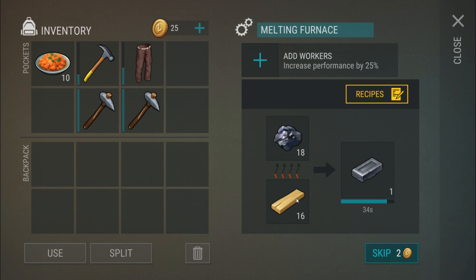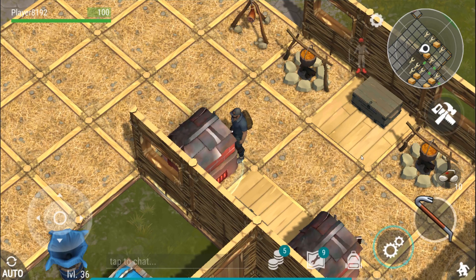Someone told me that planks will burn at a more efficient rate than logs. So what I did was put 20 ore and 20 logs in and let it burn overnight to get the results. After that I put 20 ore and 20 planks in, and we're going to compare and see if that is the case.